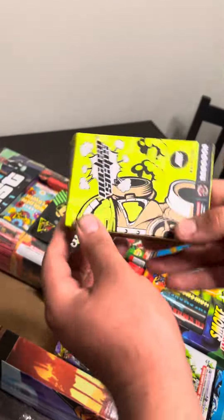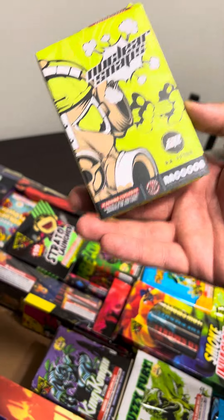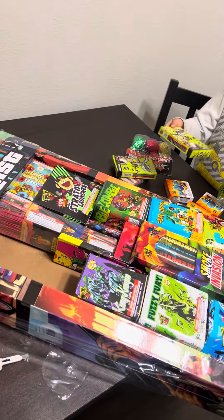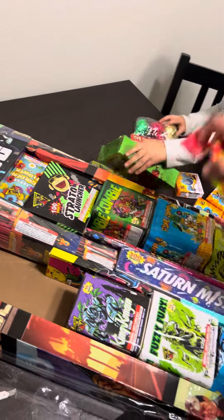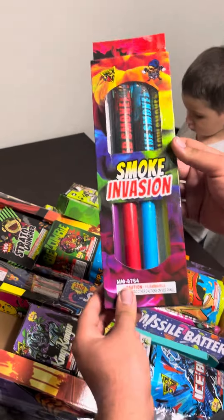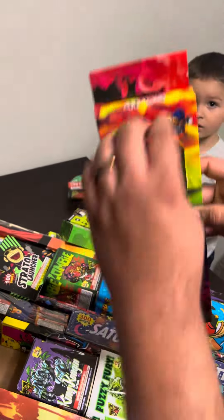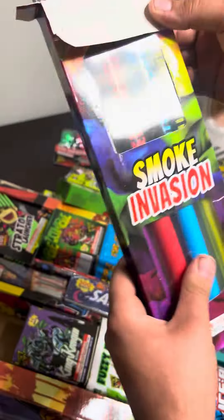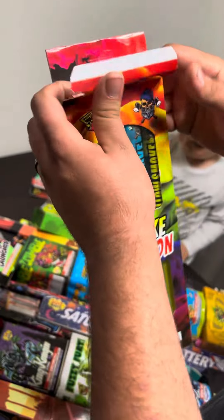That's a pack of dogs. I got another pack of the Nuclear Snaps, so that's two of these adult snappers and four of the little pop-its. This is sick too. Comes with a four-pack of the Smoke Invasions — they're like smoke sticks that you hold, like big smoke knits.